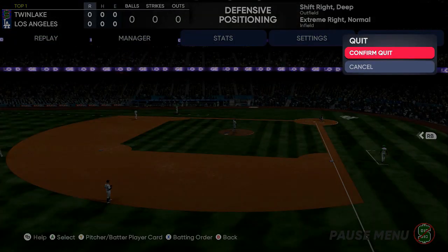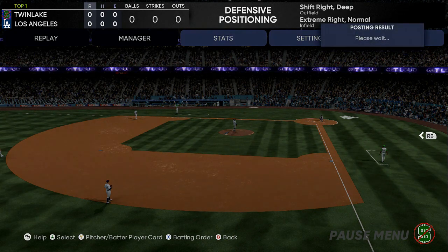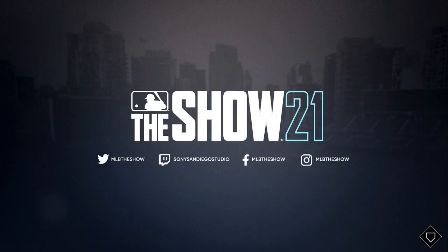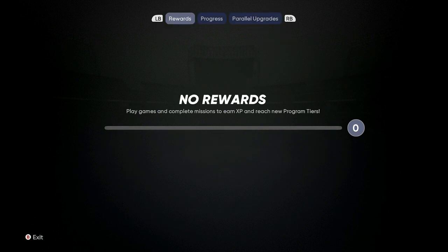You start with bases loaded, so you don't want to be hitting a grounder and getting two of your potential runs out right away. You can start off with a bunt if you want to get one of the runs home — hopefully they don't throw it home. Then just wait for the pitch you want. After he throws about four to eight pitches, he will start throwing more straight down the middle.